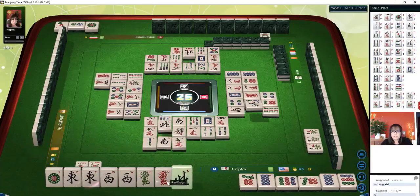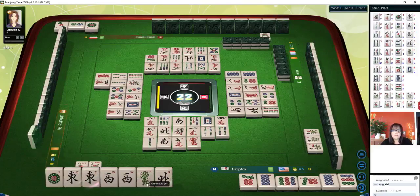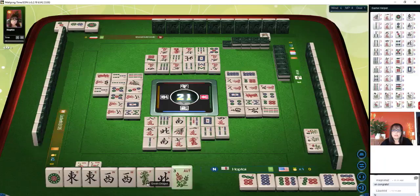The red dragon will be a good discard next. The north tiles are all out so that'll be a good safe discard. The longer I hold this green dragon the more risky it's going to be — it could be somebody's winning tile.